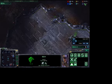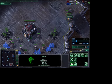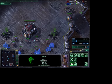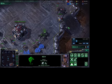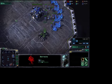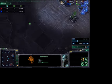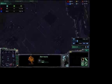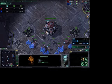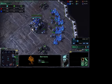He's begun making his supply depot. He has more SCVs than me but I keep training them. Now we're both at 11 supply, and I get my barracks — he does not. Let's check resources: he's got a lot of resources saved up.